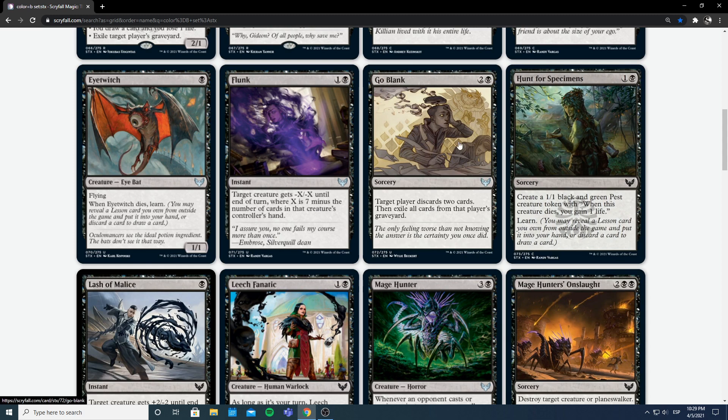Go Blank — 2 and a black for a sorcery. This is the Mind Rot of the set: target player discards 2 cards, then exile all cards in that player's graveyard. I'm never a fan of Mind Rot in the main deck. It's good in the sideboard against slower decks, and it's good in sealed — medium-plus in sealed. Exiling the opponent's graveyard has some play to it, but probably more in constructed than limited. This card is for sideboard or sealed. Do not look for it in best-of-one arenas especially. Not excited.